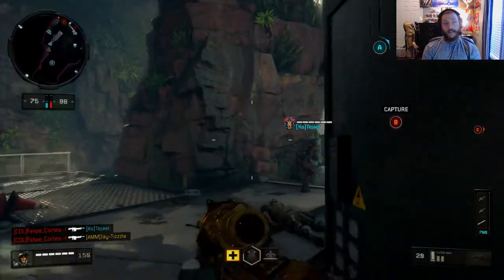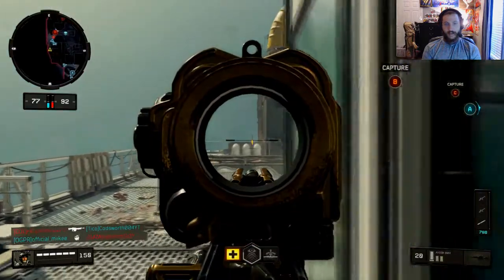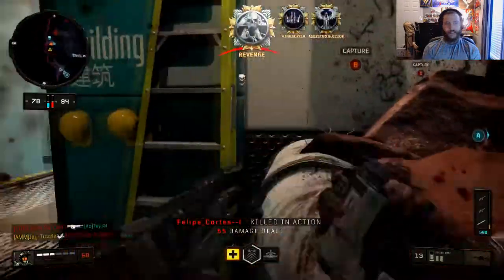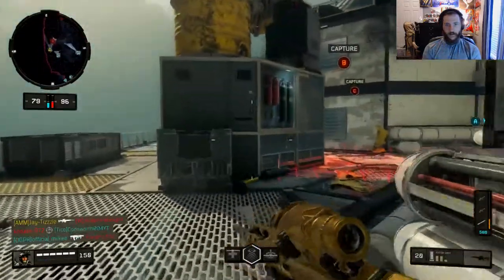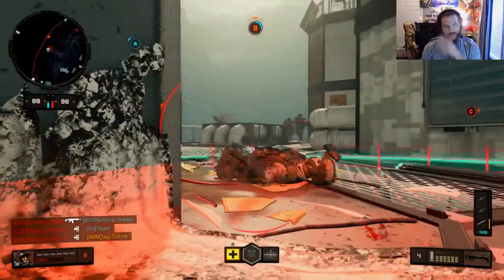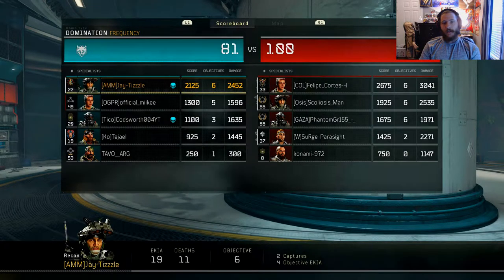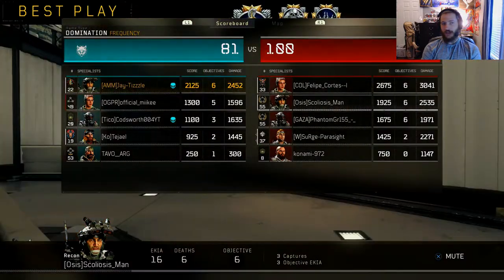Just wait till we get to the Titan — you guys saw gameplay of it on my channel already, but it's that serious. We might need to push all the way to C again to force them to commit to a side. It's really just the Titan that's shredding us. Scoliosis Man hasn't really killed us that much but you can see the kill-death ratios — they got really good kill-death ratios over there.